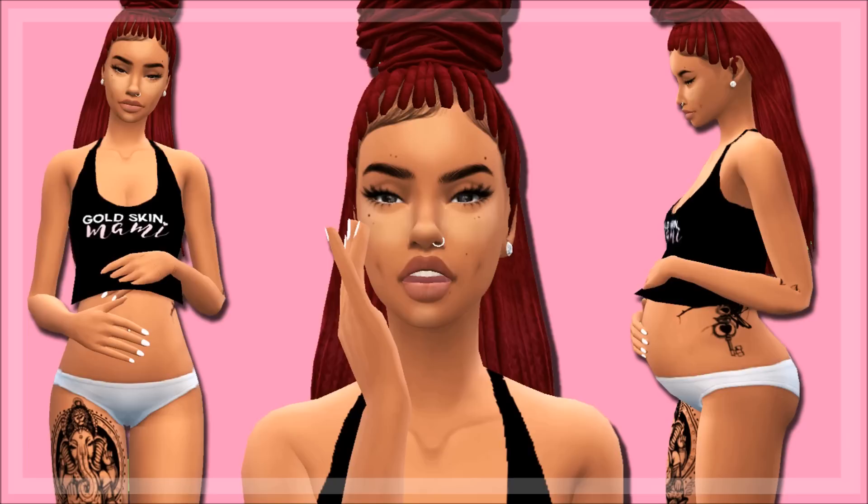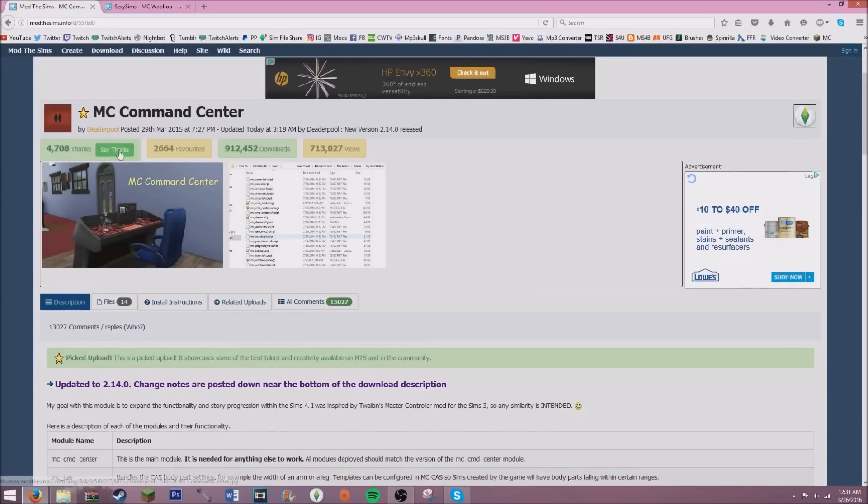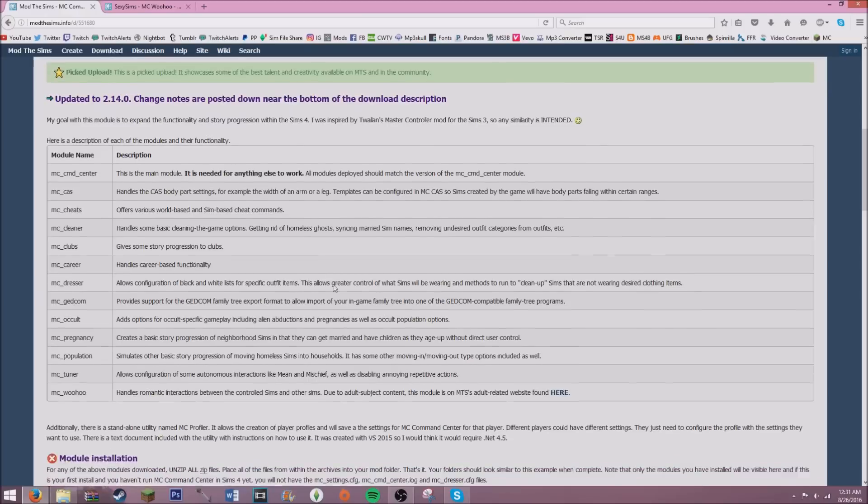So what you're going to need to do is get the MC Command Center mod. Deaderpool, you are the best for making this mod — this mod is the ish. It's kind of like the Awesomemod that was in The Sims 3, but this is in The Sims 4. It's called MC Command Center and you're going to need this mod to be able to get your teen sims pregnant.